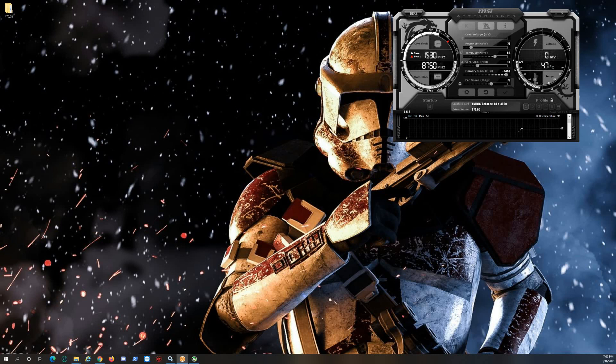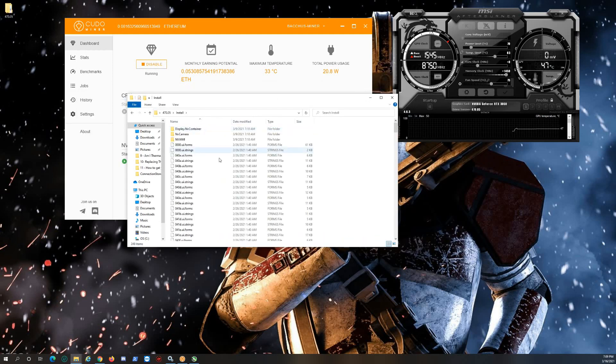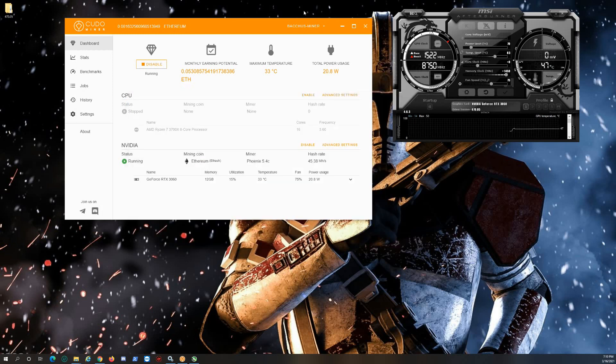We're back. As you can see the settings are there and it's running strong. The driver worked! All I did was download that file, scan it for viruses, open it up, scroll all the way down to setup.exe, and let it install. It didn't require a reboot but I rebooted just in case. Look at that hash rate — I'm at 46 MH/s.